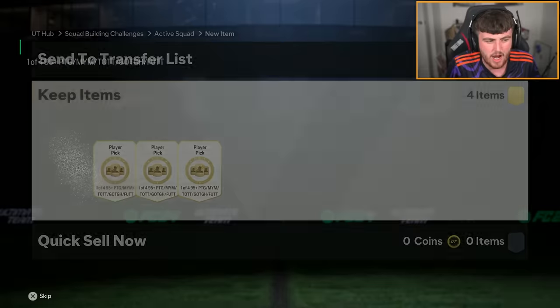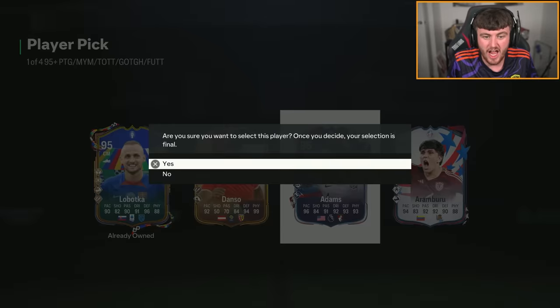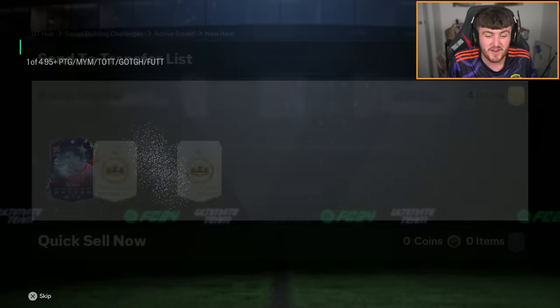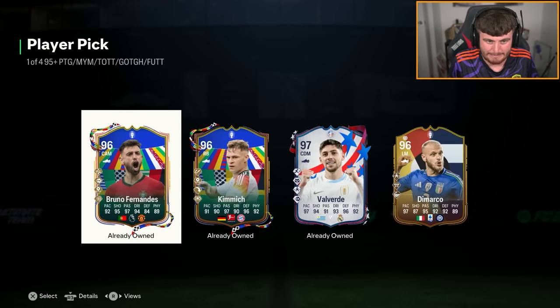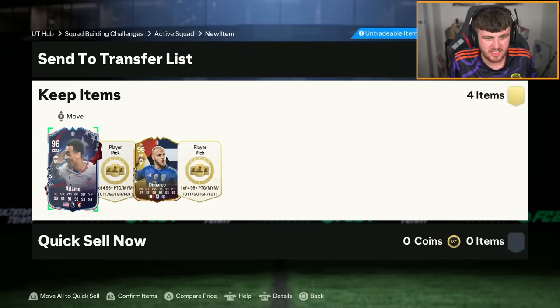Here we go on my account, starting off with the first one. We have got a pretty bad start — we've got Tyler Adams. I've used a lot of my players so I'm not going to be getting a player pick full of duplicates. But we are on the lookout for 99s. That is a terrible start. Two 96s.